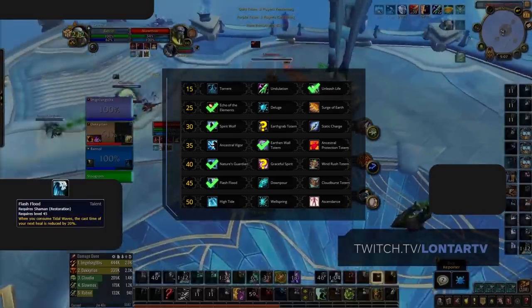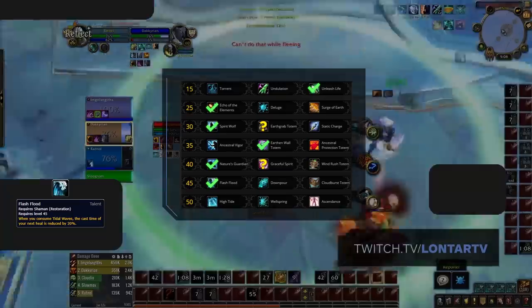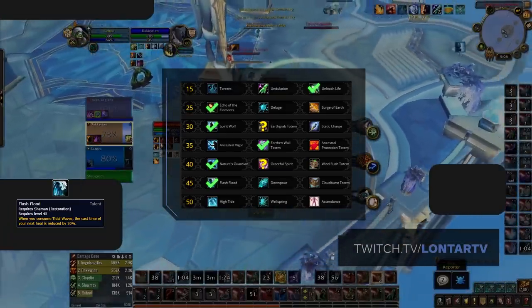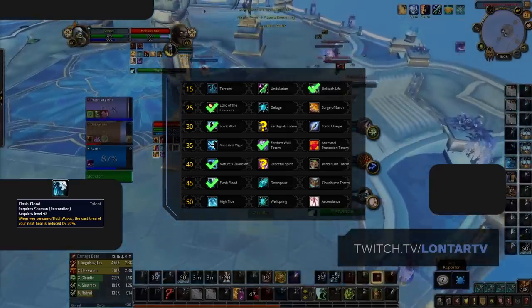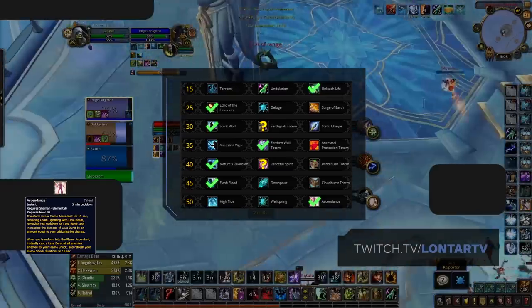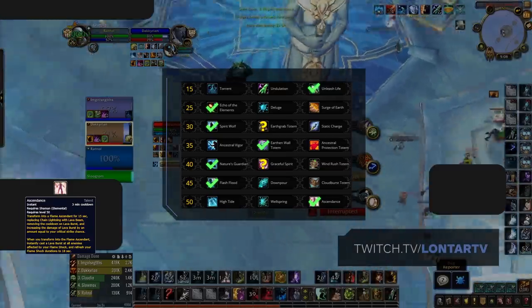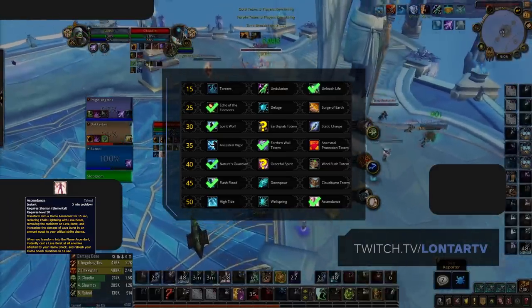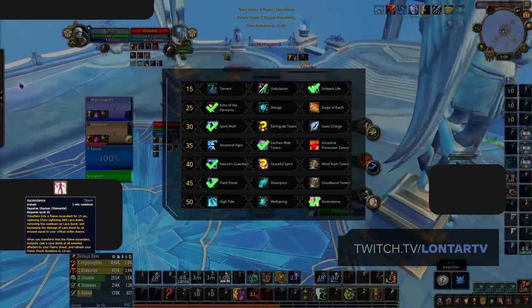In the level 45 row, Flash Flood is the best option and doesn't require any additional gameplay or buttons to press. It simply reduces the cast time of your next heal by 20% whenever you consume Tidal Waves, which helps in quickly topping yourself and others when they drop low. And finally, in the level 50 row, Ascendance is another easy choice. What makes this talent so powerful is not just that it improves your throughput for its duration, but also because it pretty much tops your team as soon as it's used, giving you yet another way to heal people without needing to cast.